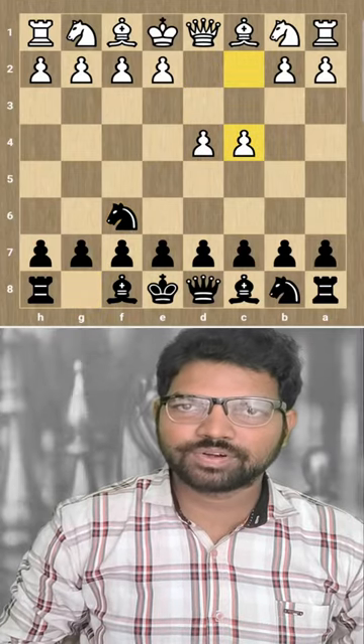D4, Nf6, C4 — commonly known as the Benoni Defense. You all know that? C5 for the pawn transaction. White pushed the pawn forward. E6 offering a second pawn trade.